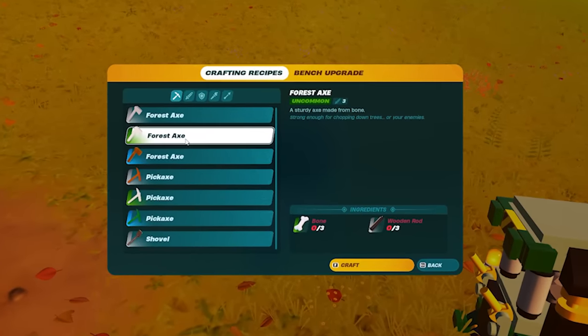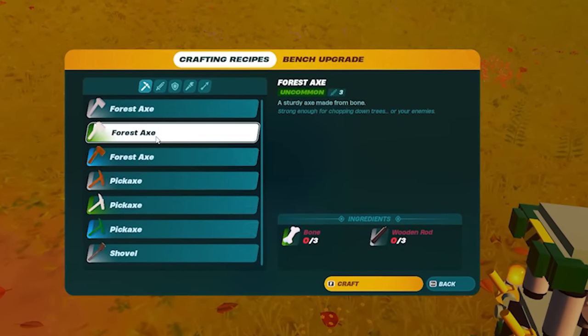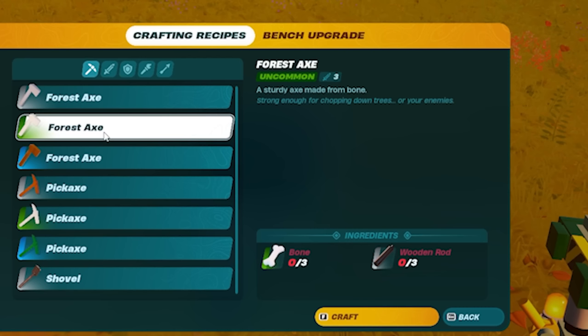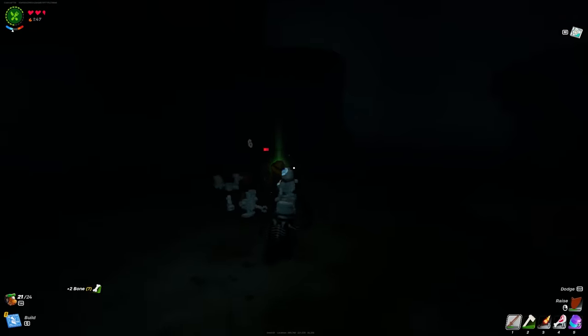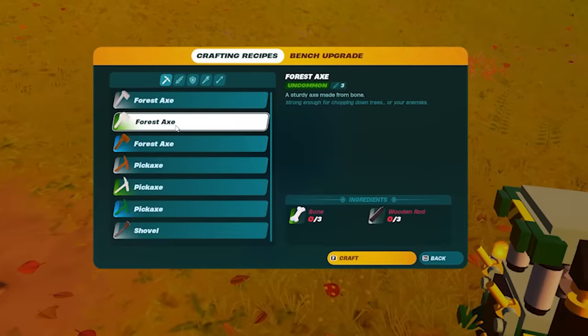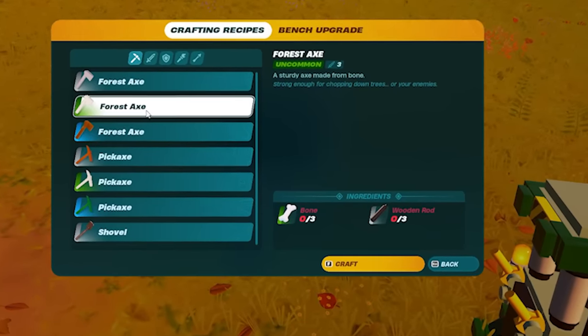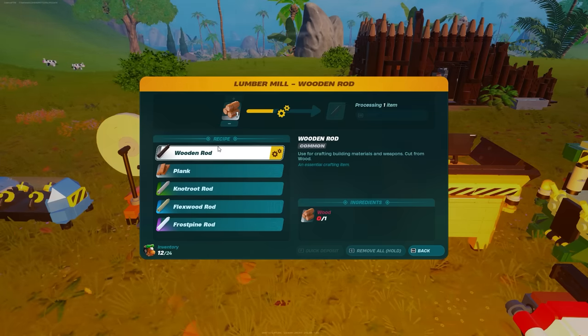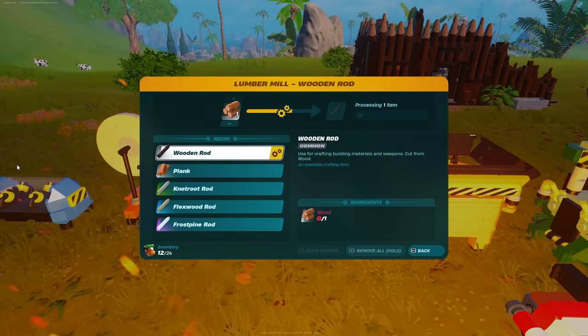The level two crafting bench lets you craft the uncommon forest axe, which is really important. You need three bones — which you get by killing skeletons that spawn during the nighttime; they're relatively easy to kill — and also three wooden rods. Wooden rods are easy: just go to your lumber mill and exchange three pieces of wood to get three wooden rods.